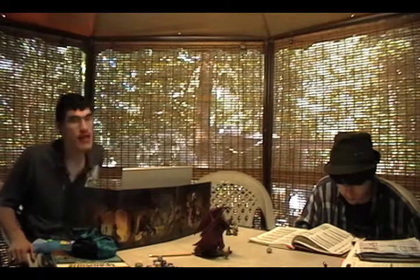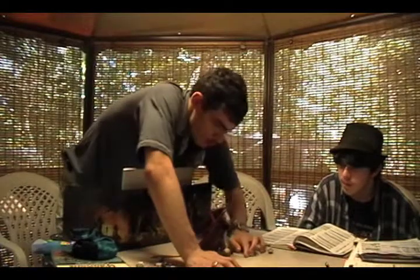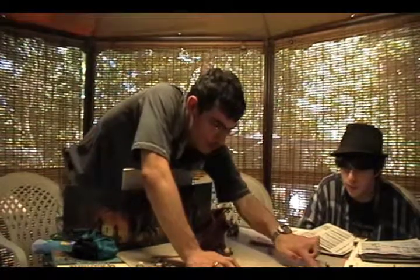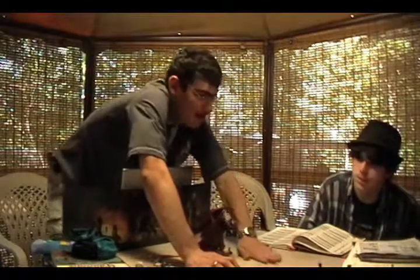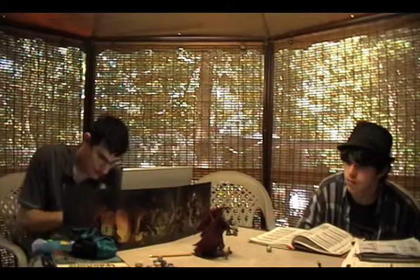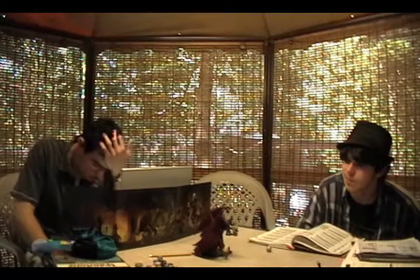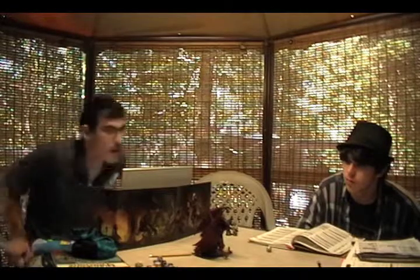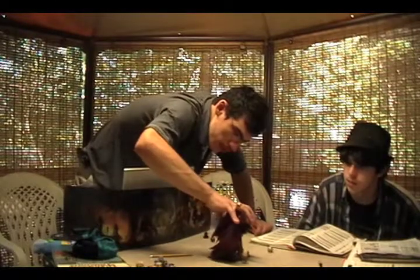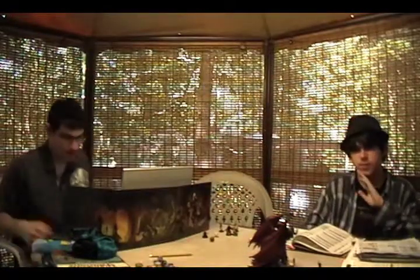Orcus is going to be a dick. He's got a melee reach of four, but Cinevin is fifteen squares away — one square out of melee reach. So Orcus flies ten squares and uses his necrotic burst of ten. Cinevin is hit — and is dead.